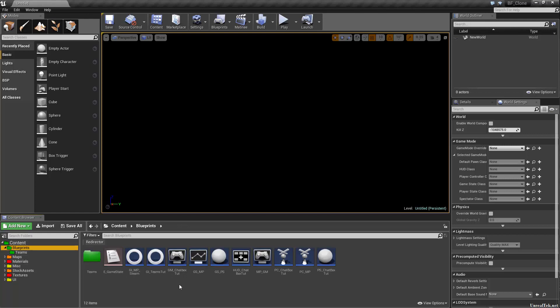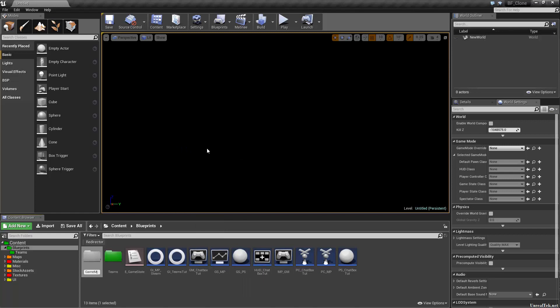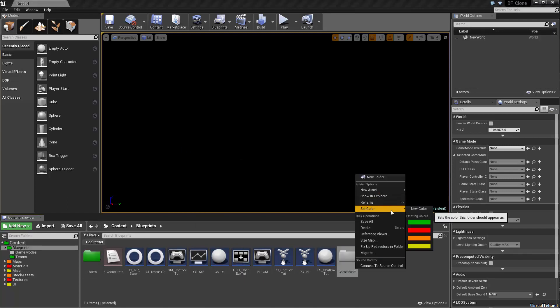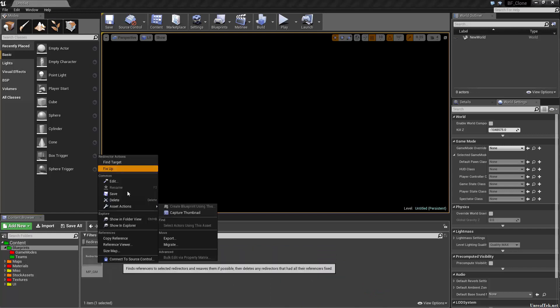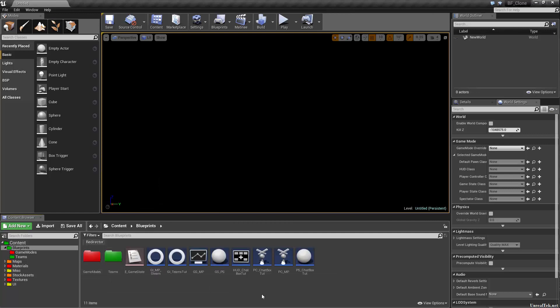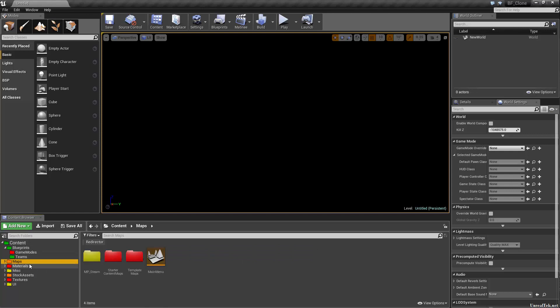We have all this to migrate, so I'm going to make that a separate video. Teams — that's just team info. We'll probably want a new folder called Game Modes since we're going to have multiple selectable game modes. Set that to red since it's rarely accessed, and we'll just move all the game modes in there. Fix up the redirectors. We'll usually only have one player controller, one player state, one HUD, one game state, and one game instance. Maps, materials, meshes, stock assets, textures, UI — everything looks fine.